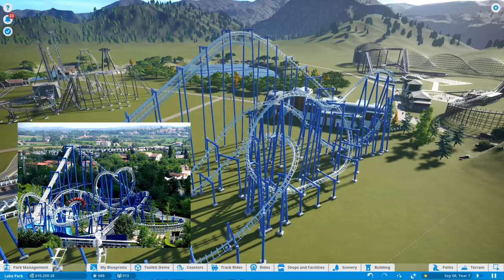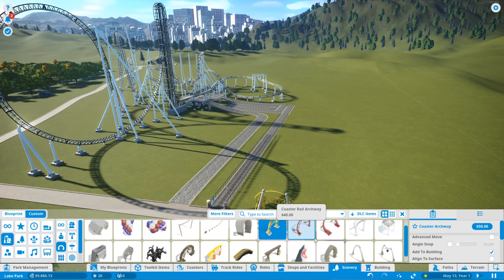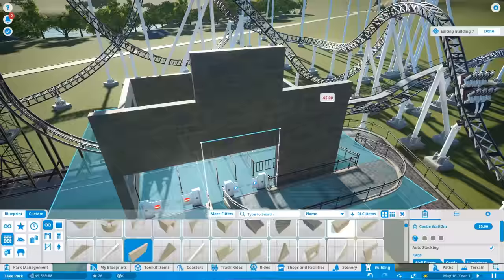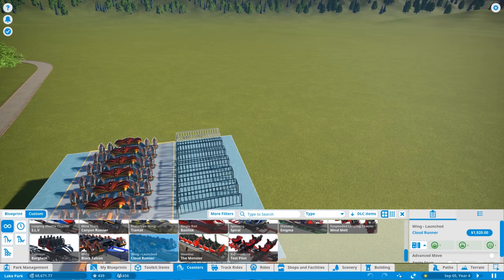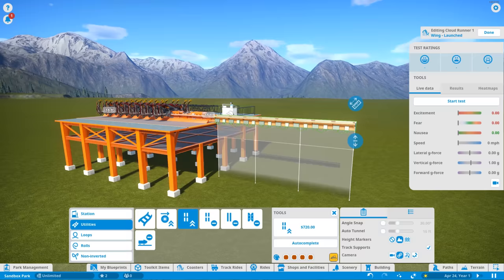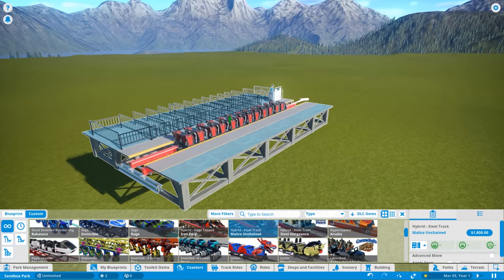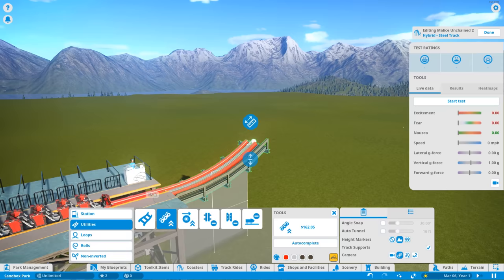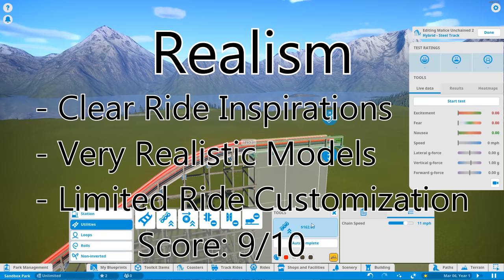As for realism, Planet Coaster does a great job. Every coaster model and every ride has a clear inspiration, and all of these exist in real life. All theming is completely optional and can only be added through scenery, which means ride recreations and park recreations are easier to make. The only problem I have is the way they differentiate coaster types — for example, there are two different types of wing coasters, one with a lift hill and one with a launch. They have the same track and the same trains; the only difference is the propulsion method. This could easily just be one coaster type with the option for a launch or a lift hill. In real life there's a launched hybrid coaster, but in the game you can't have one without using mods. Since you aren't able to fully customize some coaster types, I'm deducting one point, giving realism 9 out of 10.